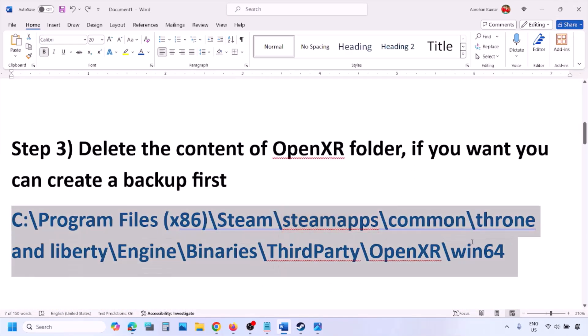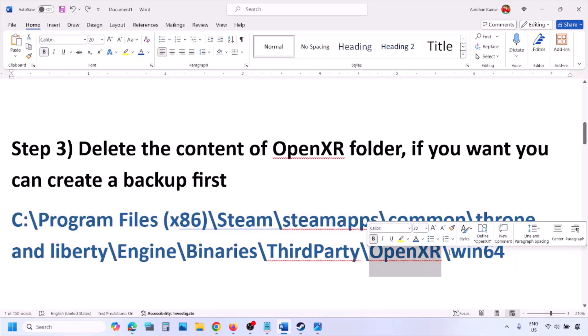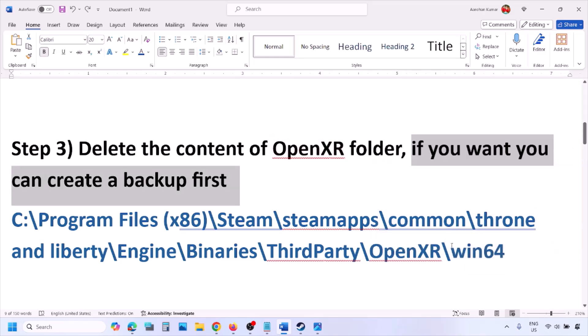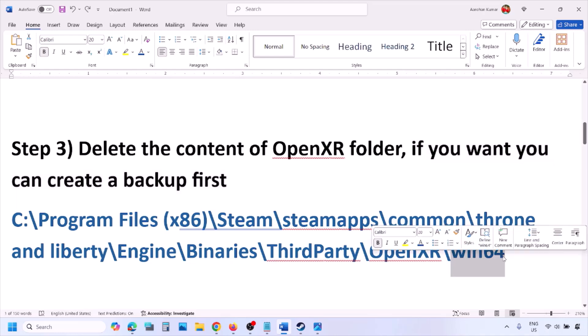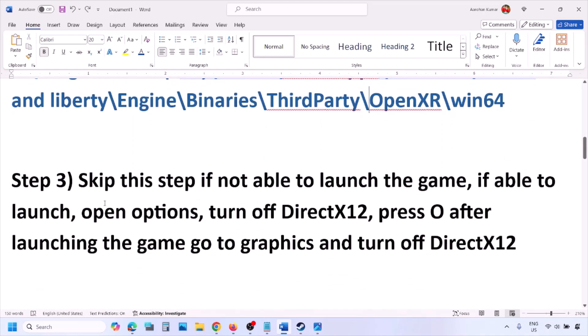Once you rename the OpenXR folder, launch the game and check. The next step is to delete the content of the OpenXR folder — if you want, create a backup first — and then delete the content of the Win64 folder. Launch the game and check.